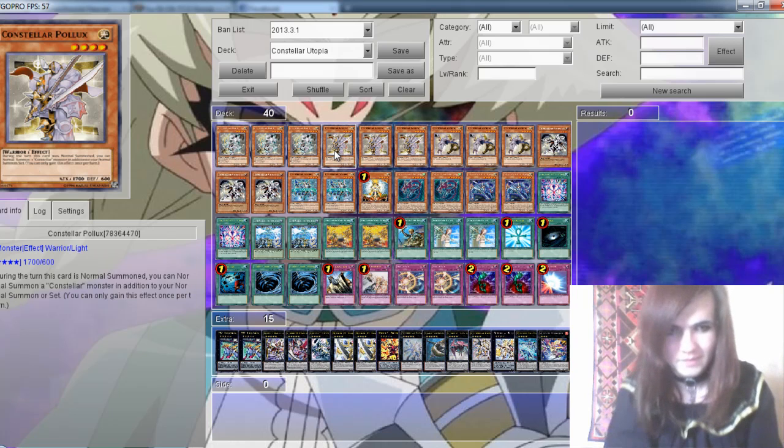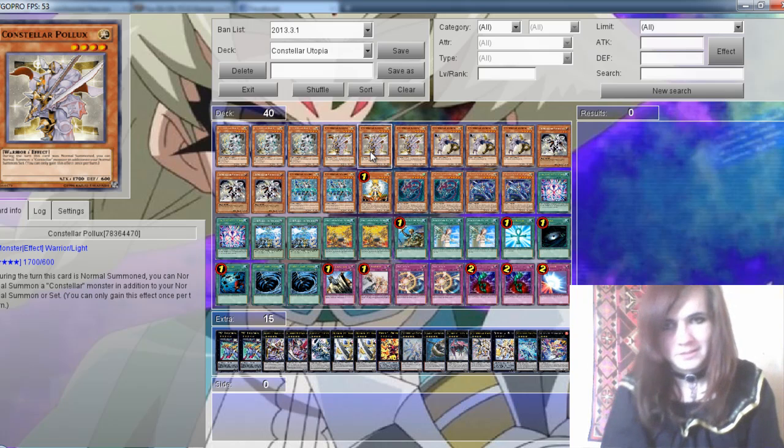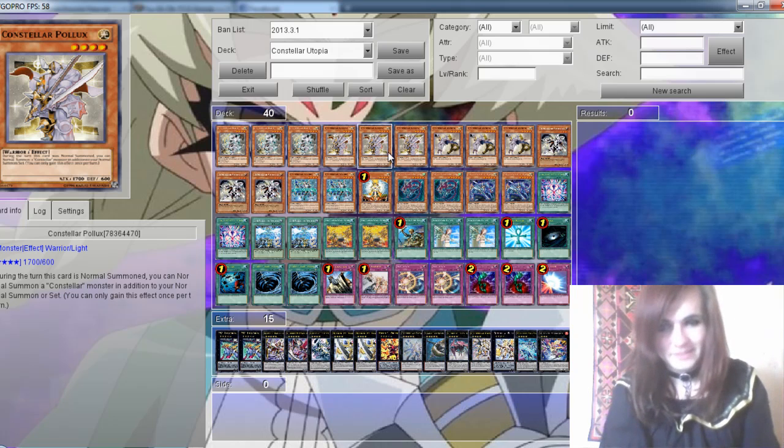2 Constellar Pollux. When Normal Summoned, you can Normal Summon another Constellar monster as an additional Normal Summon. And this card cannot be negated by Effect Veiler or Fiendish Chain because it's a Lingering Effect.